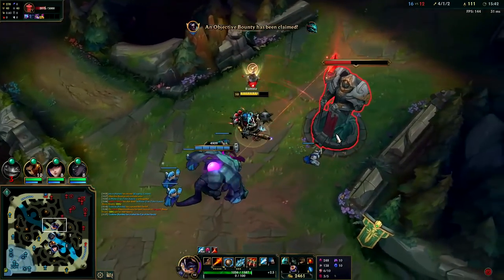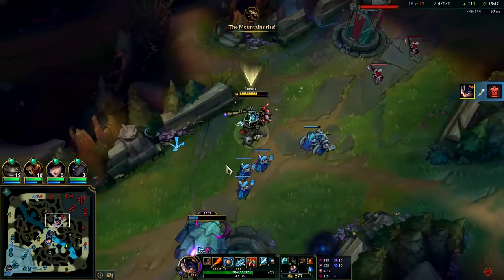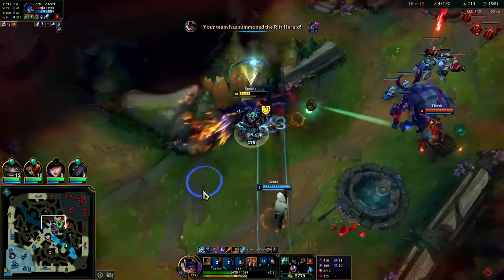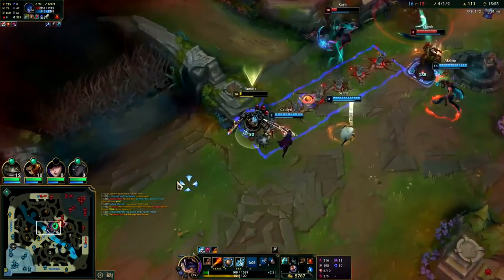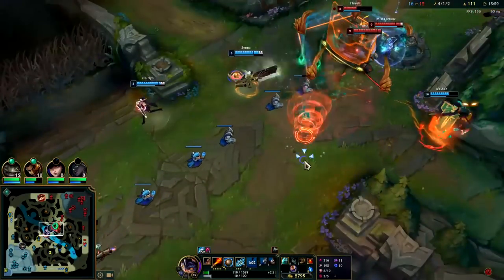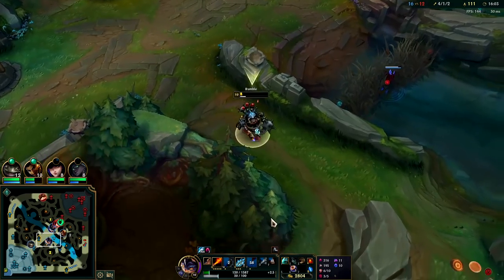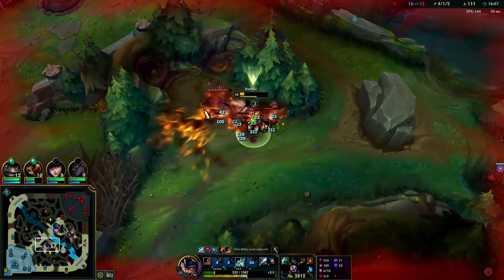We'll get local turret gold and possibly two turret hits depending on if they stop this. I'm going to drop my R on myself as defense — I was hoping it'd be on Kane too but my aim was a little off to the side. Unfortunately didn't get too much value out of that; at the very least it stopped him from chasing me but it just wasn't quite in the right spot.